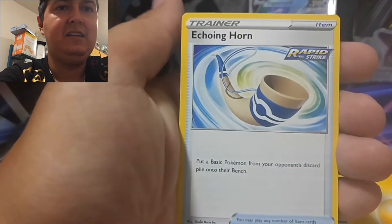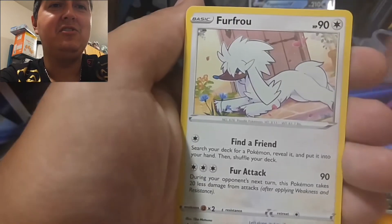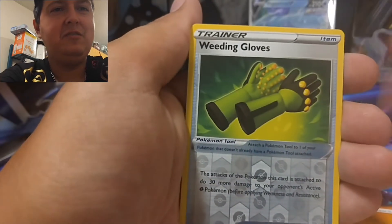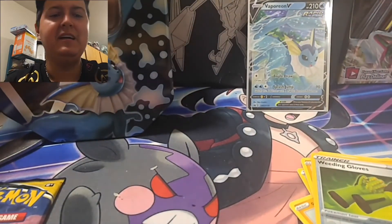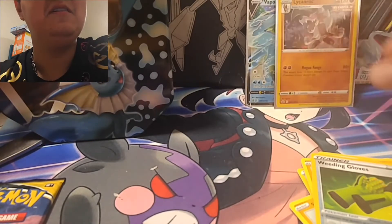Here we go — four to the front, lightning energy, some Horn, a trainer, another trainer. If there were all trainers then I'd definitely know it was resealed. We got some Vanny, Crabrawler, and we got a holographic Lycanroc — pretty cool! I'll just leave that one up. I think that's my favorite form of the Lycanroc out of the three. I like this one the best.